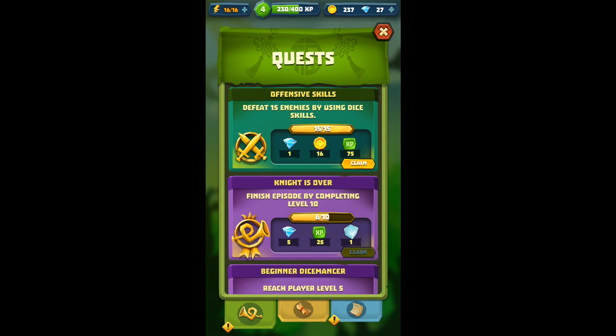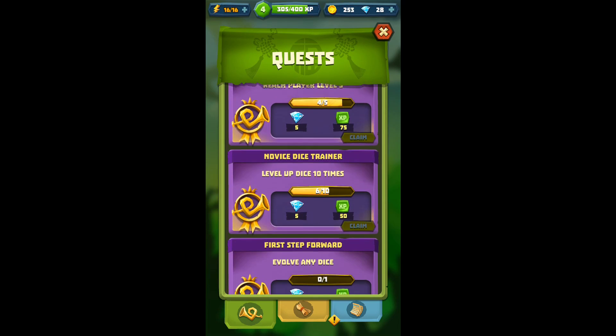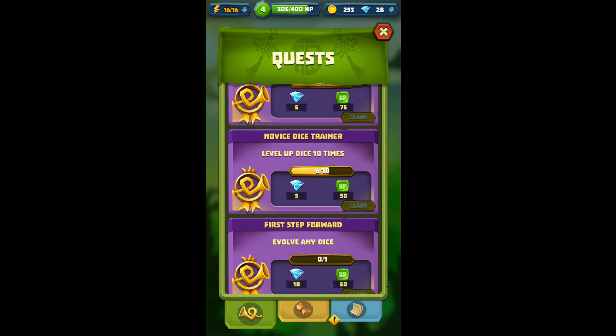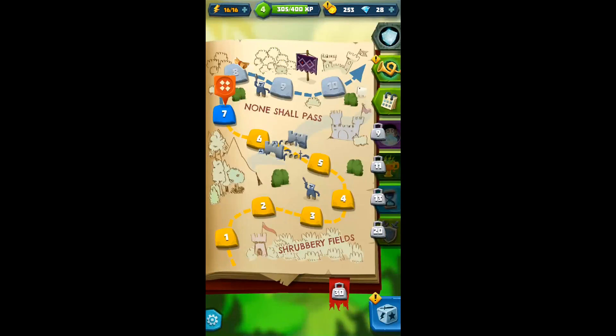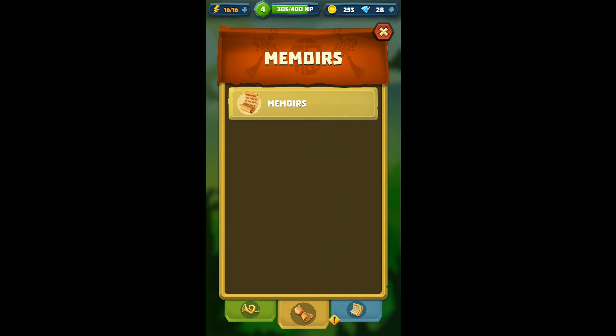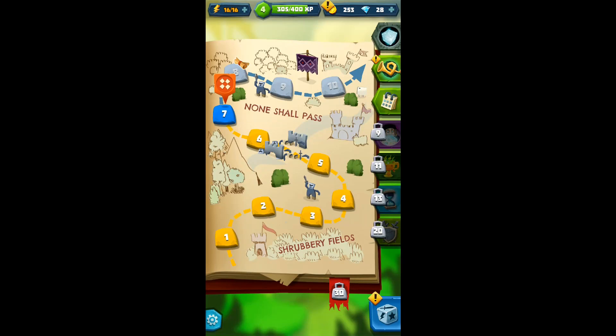For example, defeat 15 enemies by using dice skills — I'll claim that. Done. And then a new one will come out. So there's a bunch of different quests that I can try and do in order to get more currency. There are also other tabs along the bottom, but this seems to be more lore than anything else, so if you want to read these you can, but I don't really care.